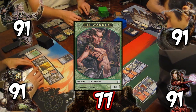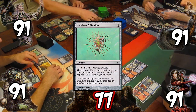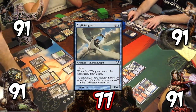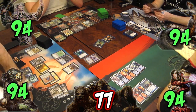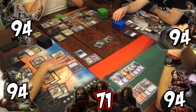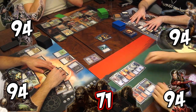On their turn, Kyle makes an elf warrior. Josh casts Sanctum Gargoyle, returning Wayfarer's Bauble to hand, then casting it. Rob casts Griff Vanguard to draw a card. The team gains 3 life for their turn. Kyle, Rob, and Josh attack for 6 damage. On the horde's upkeep, the team agrees that a recurring Festering March is a bad thing.